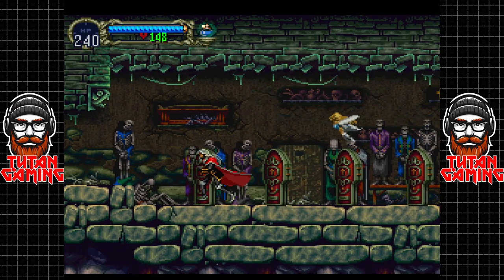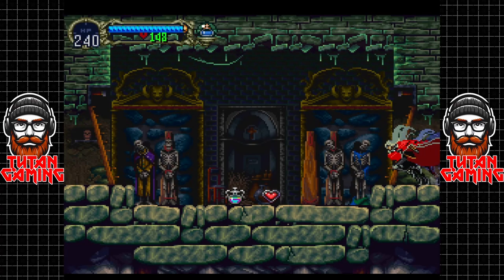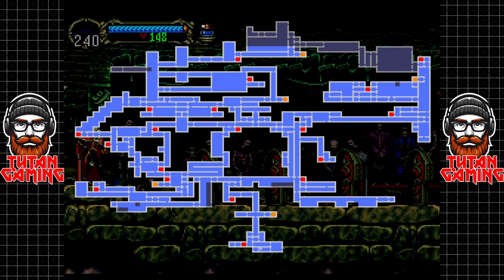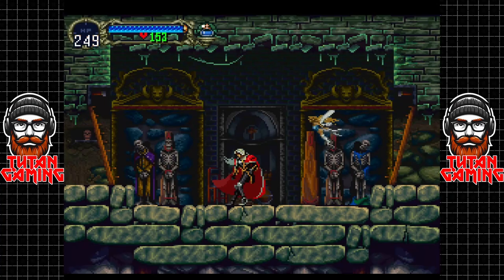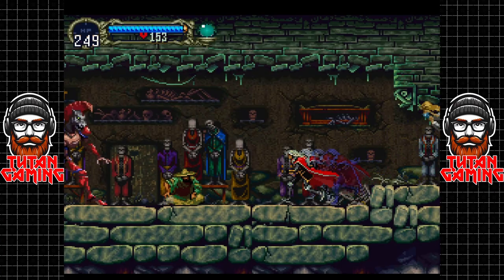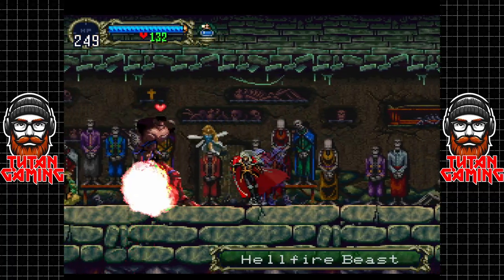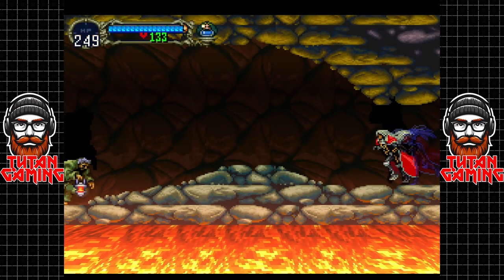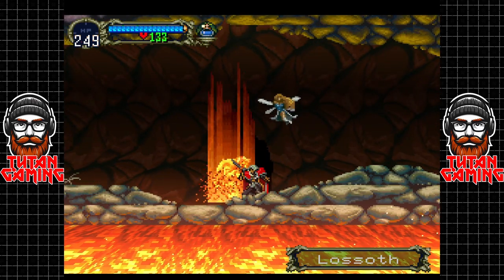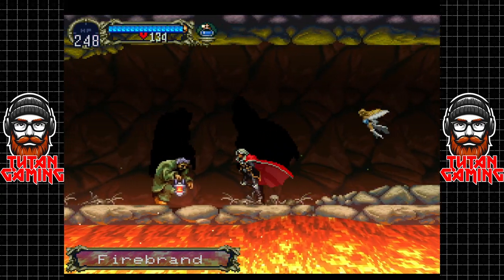Let's explore this room - it looks awesome. There are some very useful items here. There's another grave keeper and a hellfire beast, which would be pretty tough if we didn't have the holy water, which just evaporates everybody.